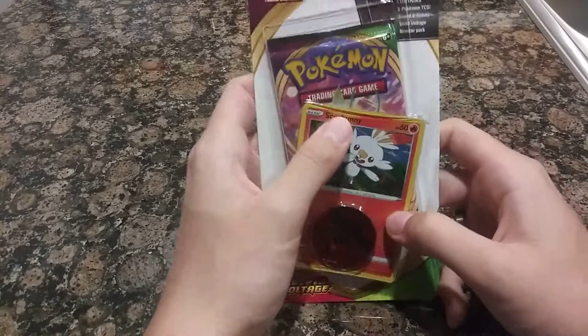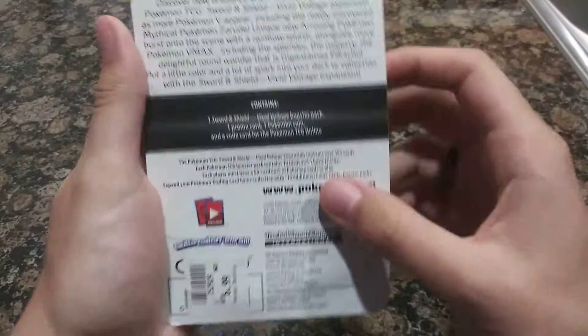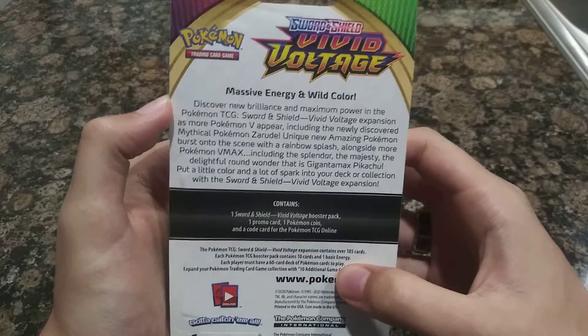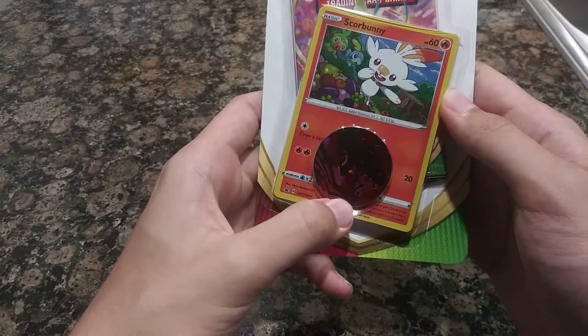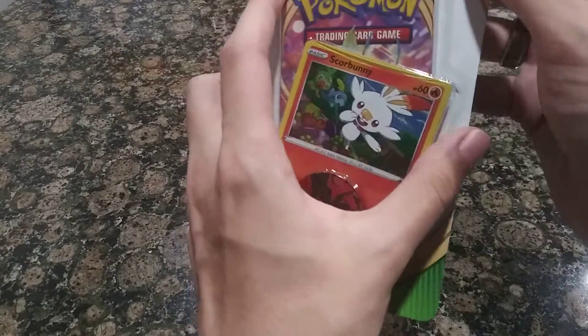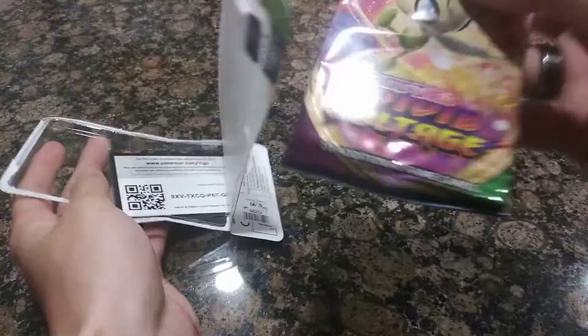Apparently this is part of the Vivid Voltage collection. There's the back. There's a Scorbunny and a Groudon coin, which you can use for the card game. It's also got a little card track which has 10 cards.